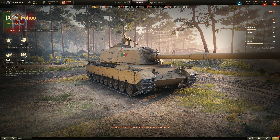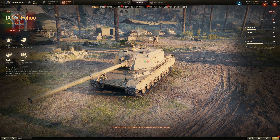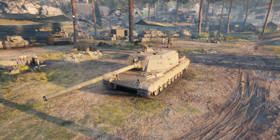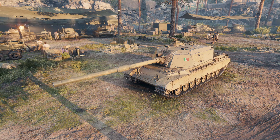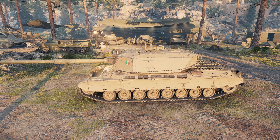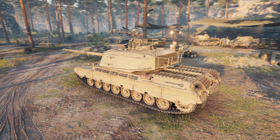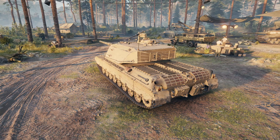The Felice — tier 9 premium Italian medium tank. Should really be a heavy. It's practically the Controcarro stock turret at tier 9 on a medium tank chassis, on the Prototipo 6 from the Russian server. It's a big chunky medium tank with a very big turret — pseudo turret technically, but now it's a full turret. It is an assault medium tank of sorts.